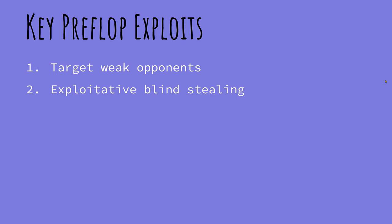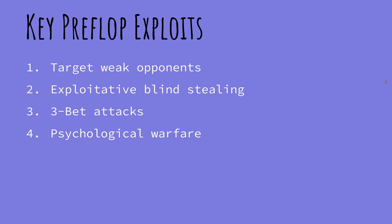The three preflop exploits we're going to talk about today are: targeting weak opponents, exploitative blind stealing, three-bet attacks, and psychological warfare. We're going to have some fun with that last one, but let's go ahead and get started with targeting weak opponents.